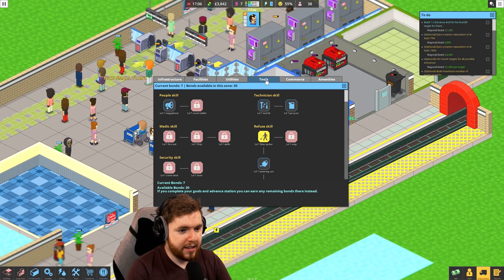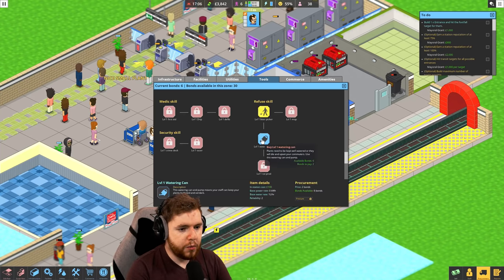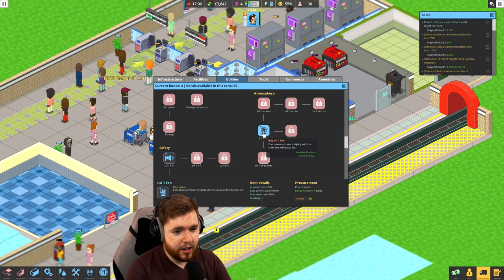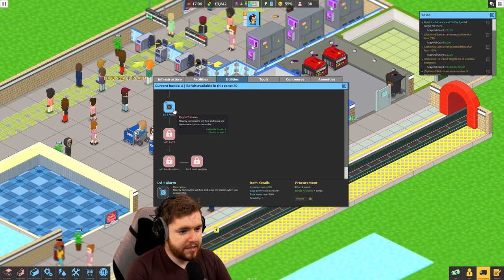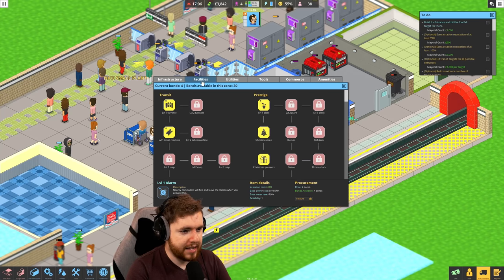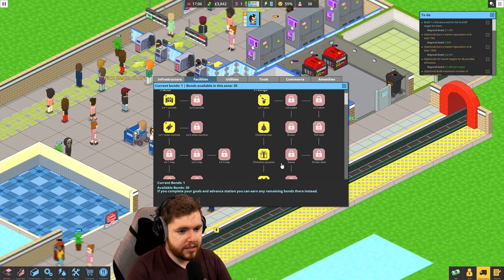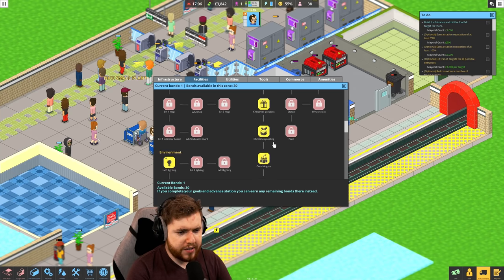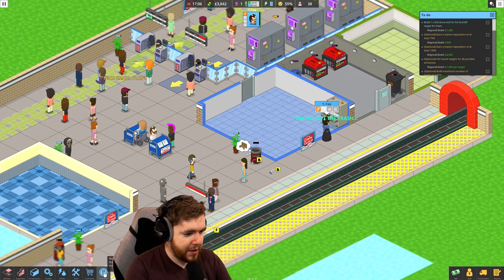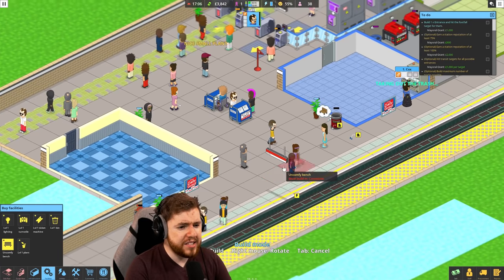Back to procurement - utilities, tools. What is the toolkit for? Repair damaged objects. I feel like the jerry can is something I kind of want. The watering can is going to be needed for the plants. I don't need the megaphone. Atmosphere - cool down commuters slightly with that fan. That's an alarm that I can activate to get people out. I think we kind of need lighting and benches. Wait - Christmas trees, Christmas presents, Santa's grotto? What? I'm assuming that stuff comes up when it's the season. Let's get uncomfy benches in here because this really is like theme hospital.